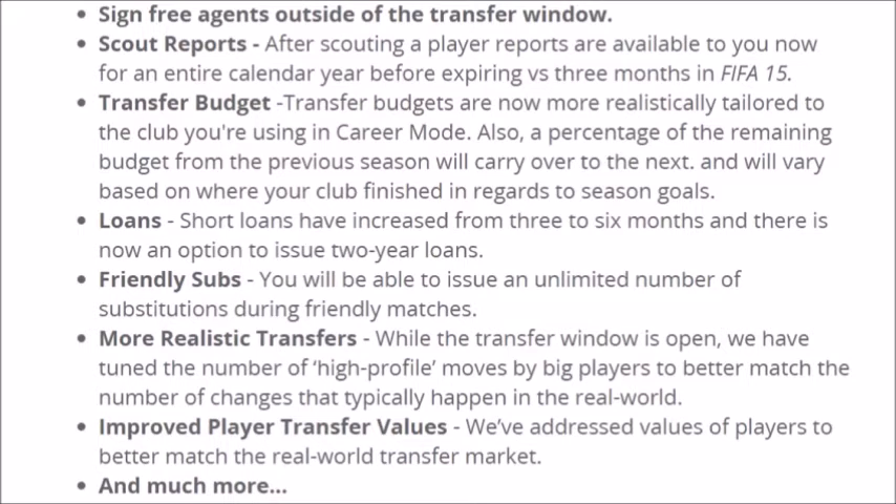The last smaller change is improved player transfer values. Players who have really good talent, high potential, and are quite young will be very expensive in-game, whereas a 30-year-old at their peak will be a bit cheaper. There's already an element of that in FIFA 15, but they've improved it nonetheless. And at the bottom it says 'and much more,' so those are the smaller changes — let's get into the big ones.